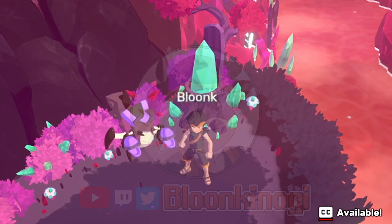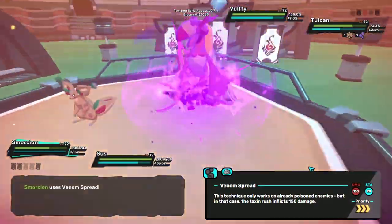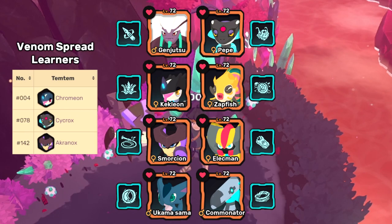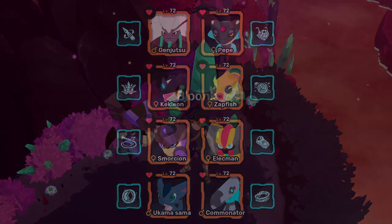Hi Tamers! Today I've got some super fun PvP replays to show you using my new Venom Spread team. Venom Spread is a super strong technique, but it only does damage if the opponent has the poisoned condition. It's only learned by a couple Tems in the game, so I built a team with all three of them. I'll give a full explanation on how the team works at the end of the video, but for now, let's jump right into the PvP!